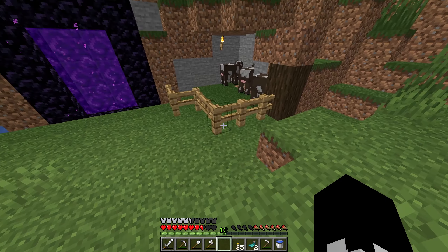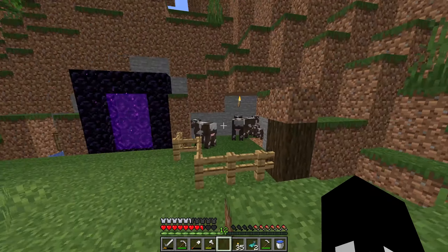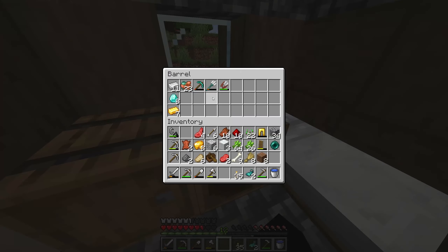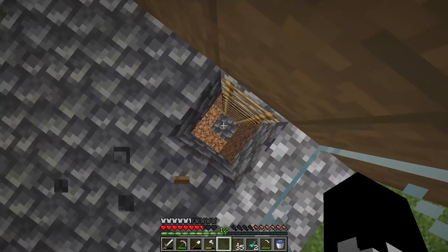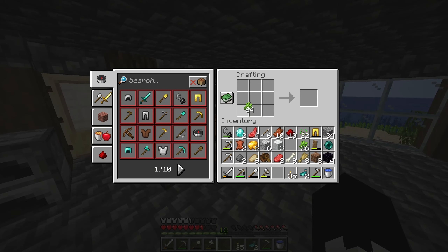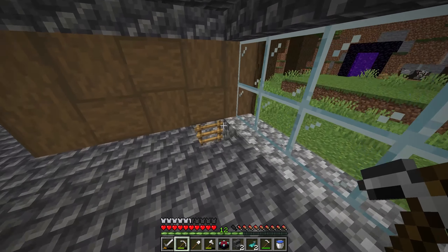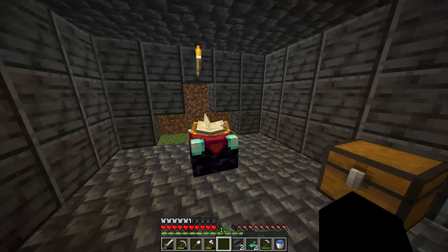Now we have gotten our cow farm set up, and all we have to do is just keep at it — hopefully soon we will have a level 30 enchantment table. First of all let's go ahead and craft the enchanting table. We're going to need two diamonds, we have some obsidian downstairs. We need a book, so let's craft some paper and craft a book. Enchanting table — awesome! The only thing we have left to do down here is get all the bookshelves, and then we have a nice enchanting spot.